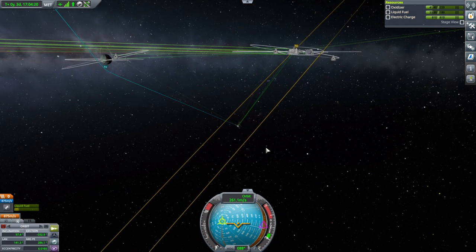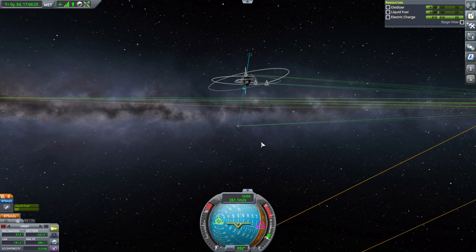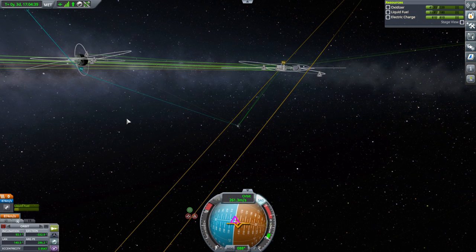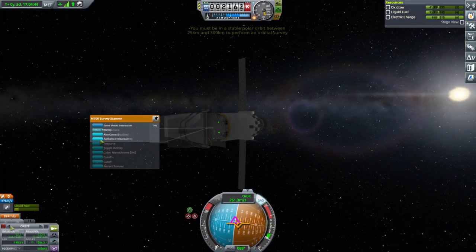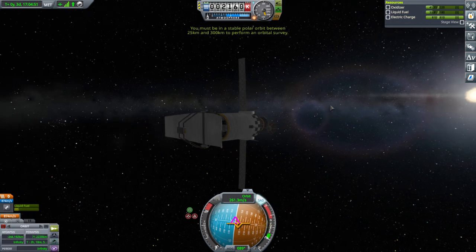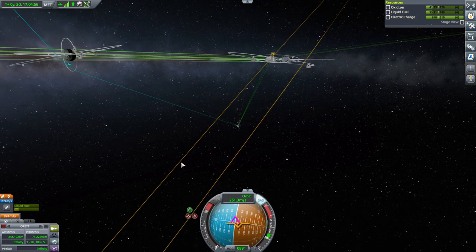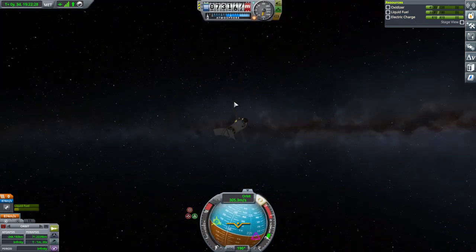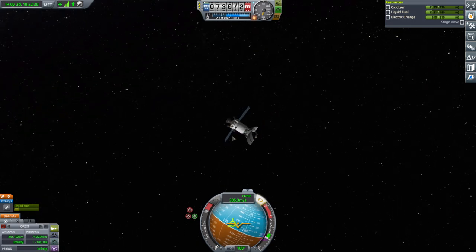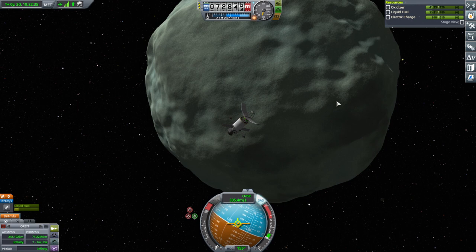Inclination 97.4 — I think we want to get between 85 and 95. And what is the actual altitude limit? 25 and 300, so this will be fine — 70-ish kilometers. Our comm lines seem good. Well, it's about time we scan Minmus. And this is amazing — there's Minmus. Alright, making orbit.